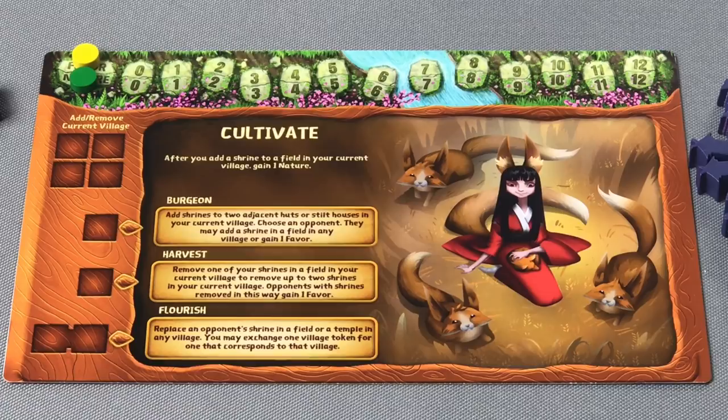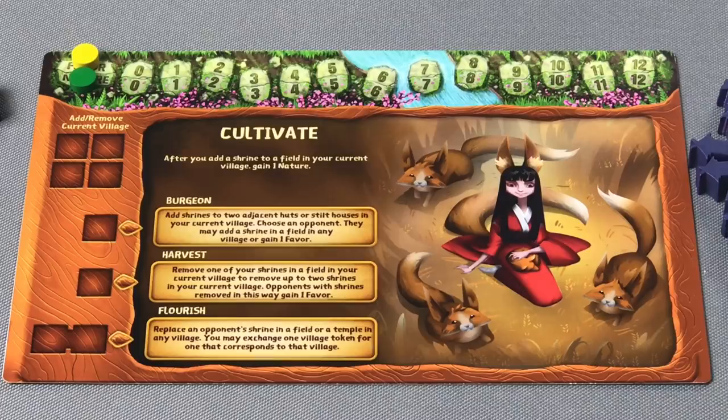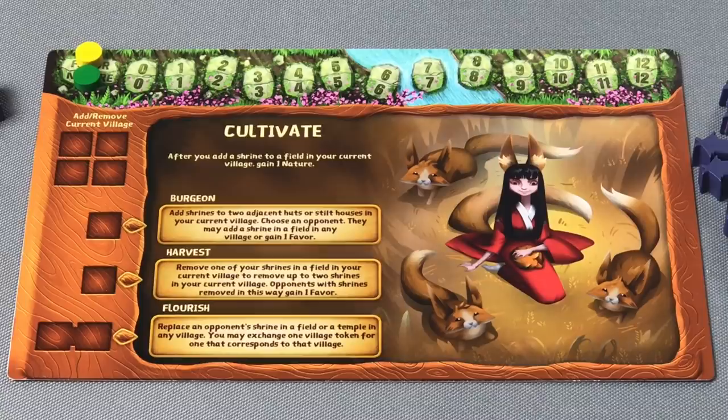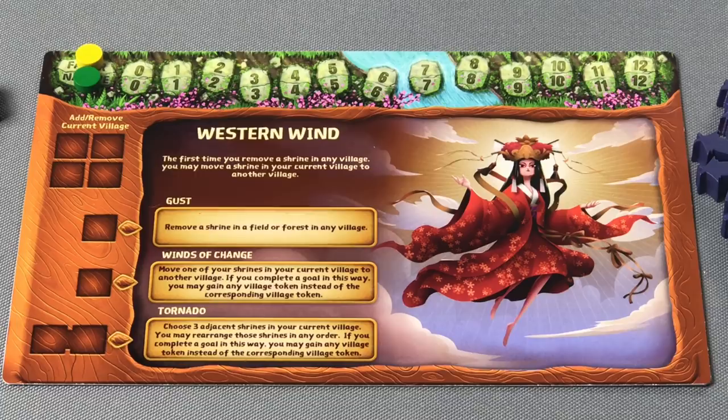Looking at Hala, she has a passive ability called Cultivate, which lets her gain one nature after she adds a Shrine to a field in her current village. Her first ability, Burgeon, says to add Shrines to two adjacent huts or stilt houses in your current village — choose an opponent and they may add a Shrine in a field in any village, or can gain one favor. When Hala chooses to Harvest, she will remove one of her Shrines in a field in the current village to remove up to two Shrines in the current village. Opponents with Shrines removed in this way will gain one favor.